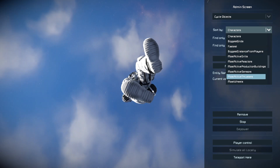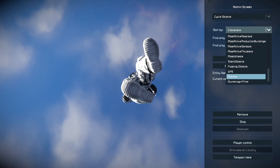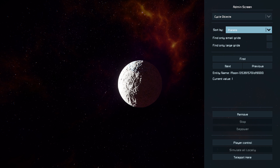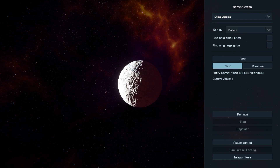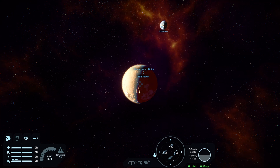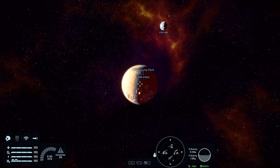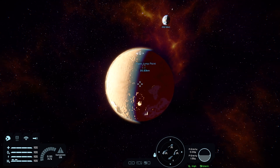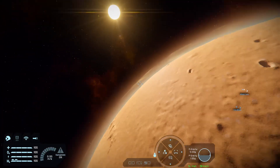Moving on — Cycle Objects. This allows you to see any character, grid, planets, or GPS coordinates regardless of where you are. We've got the Moon, Mars, and Earth. If we go to Mars, we're moving extremely slowly because we're in spectator mode. We can control the camera by holding the right bumper and tapping up on the stick a couple of times — now we're moving a lot better.